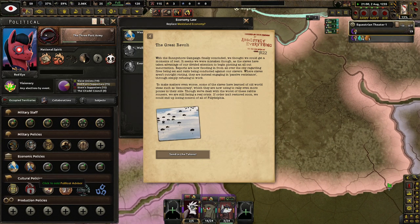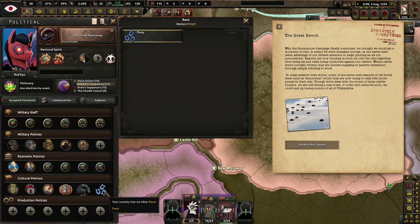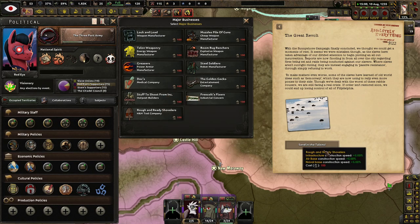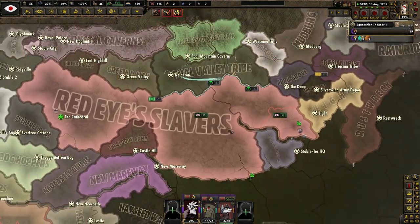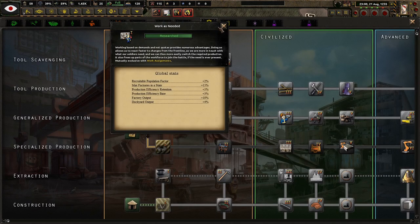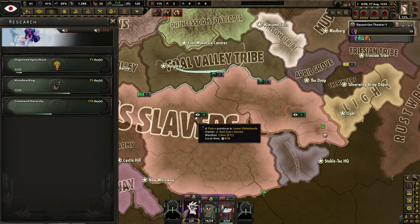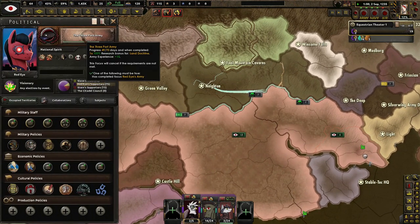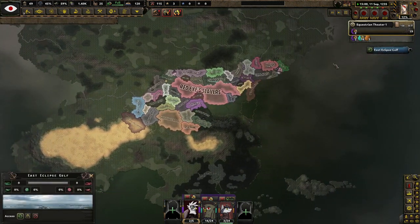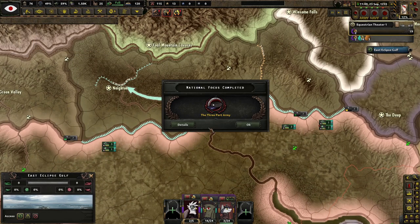We have closed borders, a state press, Wasteland Research Base, and Slaver Society. Freeman's Fixers is only a 5% bonus — wasn't that usually 10%? Completed the Great Revolt. Do we kill anyone now? That's always the question. Organized agriculture — why not? Three-part army. This is the continent of Equus from what I remember — not a whole lot of states, but it moves so fast. We can only get 0.53 political power every day.